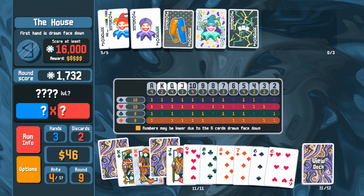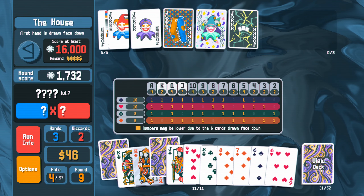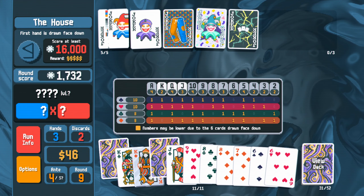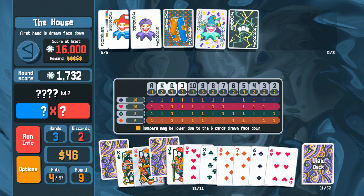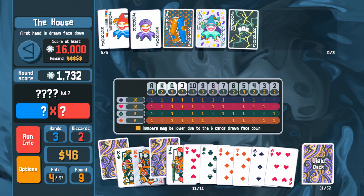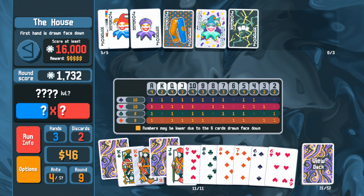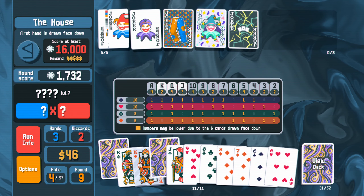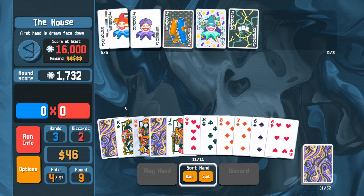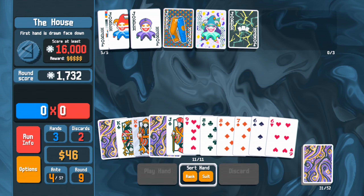What are you? Plus three hand size next round, first hand is drawn face down — that sounds horrible. But we have plus three hand size, so I'm going to skip this one. If these are the highest ranked stuff, maybe let's go with the first one down here. That was actually a two pair — that's nuts. There's double king here.